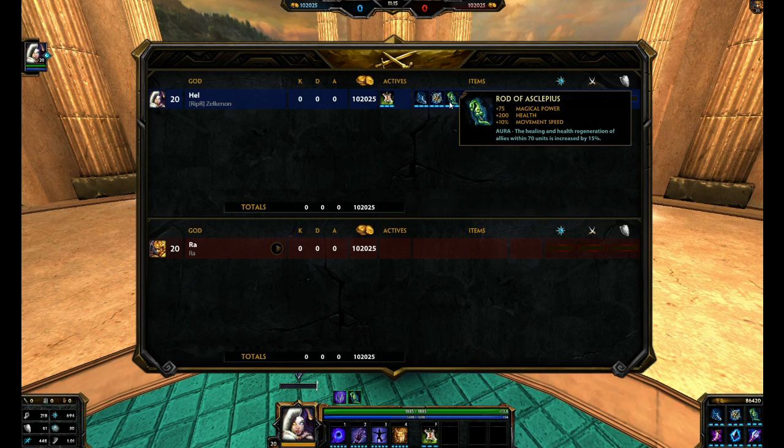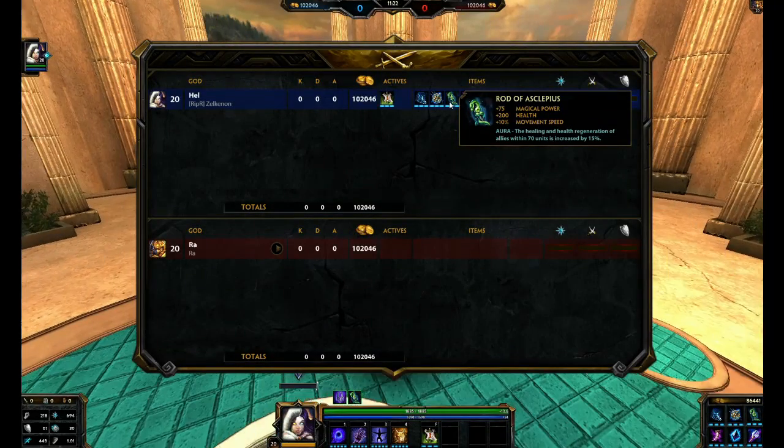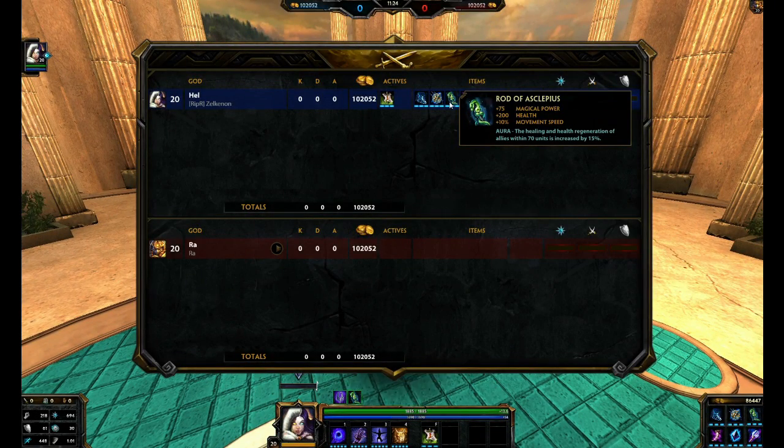Rod of Asclepius is a really great item for Hel, especially if you want to focus on healing, because it obviously increases your heals, increases your movement speed so you can get to your allies faster to heal them, gives health for survivability since Hel is a really squishy god, and gives a pretty good amount of magical power — plus 75 — not too bad at all.